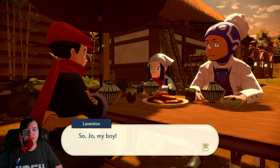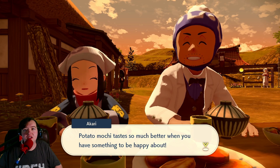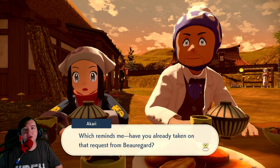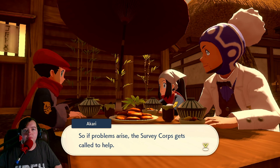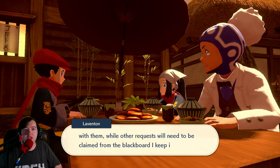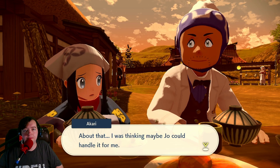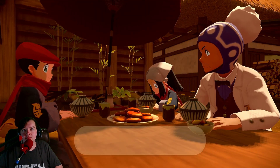Nice. For today at least, you've earned yourself a meal at the Wallflower and a good night's rest. Still, we'll be very busy from now on between our Survey Corps duties and requests from folks here. Which reminds me — have you already taken on that request from Beauregard? The people of Jubilife aren't too familiar with Pokémon, so if problems arise, the Survey Corps gets called to help. Some people will ask for your help when you talk with them, while others' requests will need to be claimed from the backboard I keep in my lab. Why can't you just do it yourself? Come on, man!